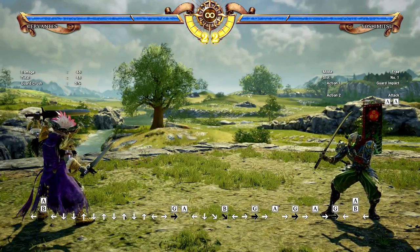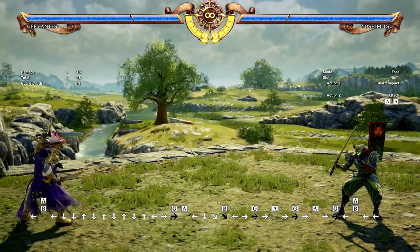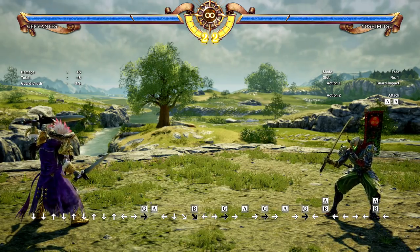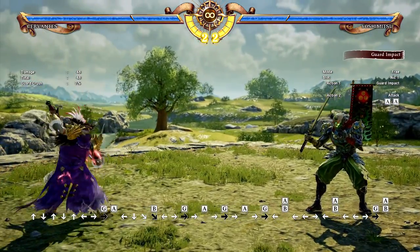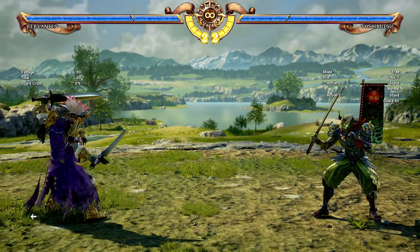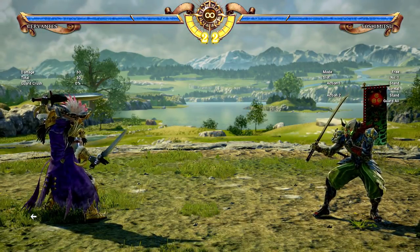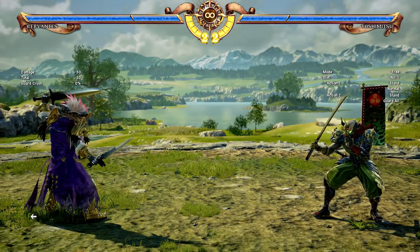The guard impact is one of the signature aspects of the Soul Calibur series and it's just as good as it's ever been in this game. Make use of it, but be aware of its weaknesses — break attacks beat it hard in this game. It can save your life in a high-pressure situation because it covers highs, mids, lows, and throws, except for those pesky break attacks. That's the end of this video — we already have another tips video up so please check it out. Soul Calibur has a lot of depth, whether you're brand new or a returning fan. Have fun, it's a great game — thank you very much for watching.